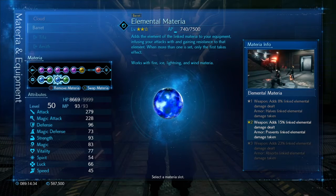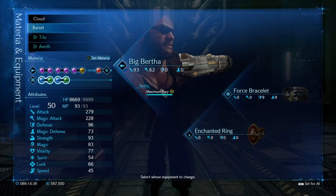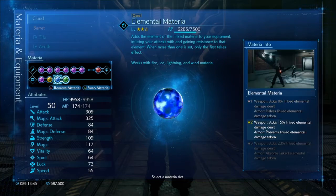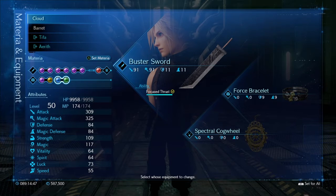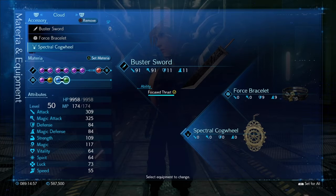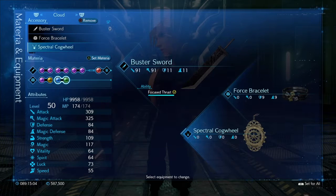Now if you've only got one Elemental Materia at this point — because there are two in the game — I would prioritise having it on Cloud, because he's the one that's going to benefit most from it. As for weapons, Cloud has the Buster Sword, because it's his best all-round physical and magic attack weapon. We've also got the Spectral Cogwheel accessory, because we'll be using quite a bit of magic with Cloud, and that should convert into his limit gauge.